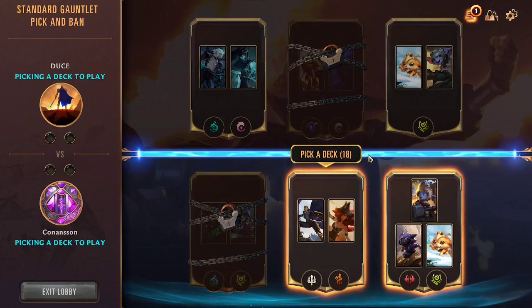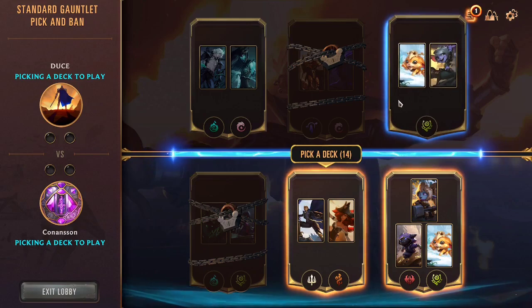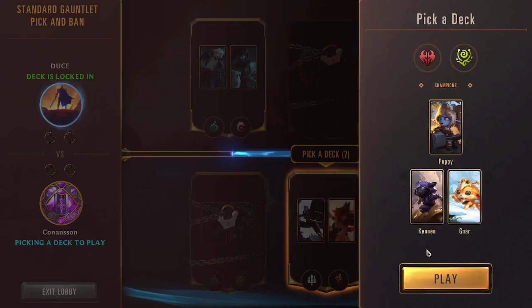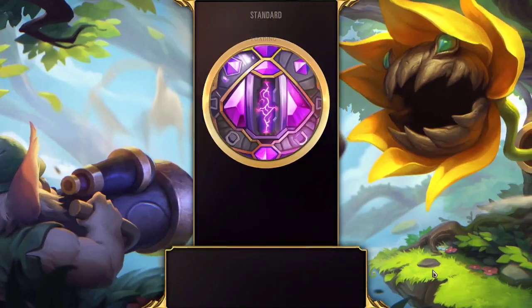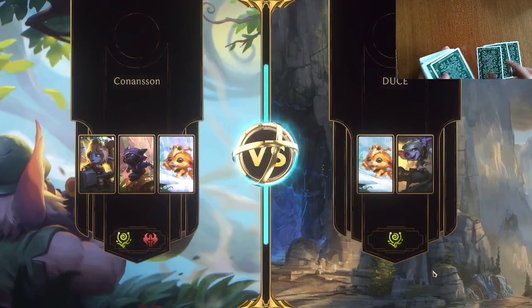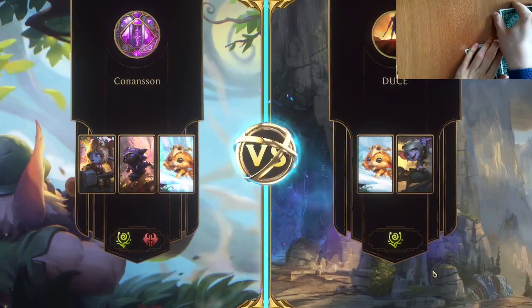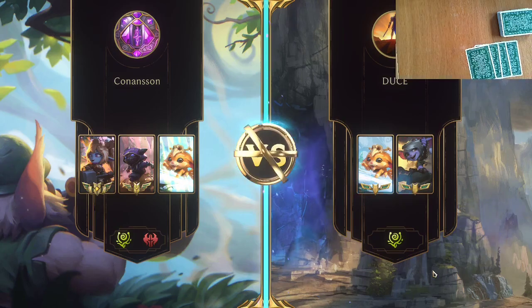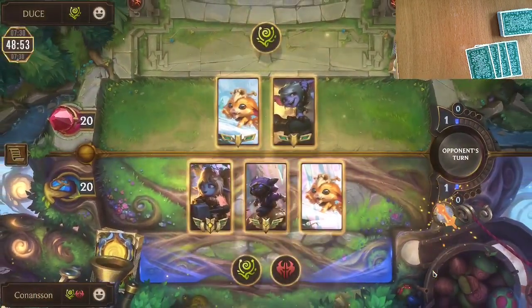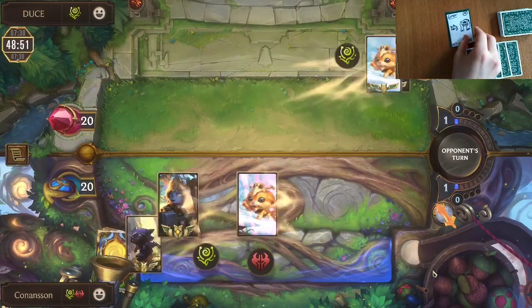Personally, I always go with a deck I know I can play better, unless one is a clear, better matchup. I don't think we have any clear matchup advantage here since these other decks are not meta decks. So I went with my personal favorite deck, which is Bandletree, and queued up with it. My opponent chose to bring their Gnar Tristana deck, and we ride right away into the mulligan.